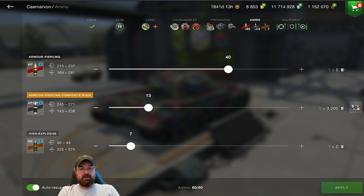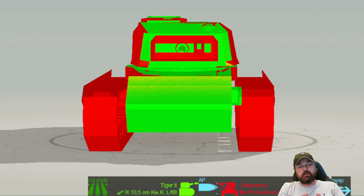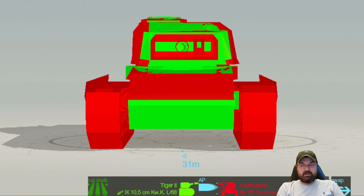Ammo loadout is 40 AP, 13 APCR, and 7 HE — I generally find I don't need that much APCR in this tank. The biggest issue people struggle with is clearly the armor. Looking at the armor against a Tiger II — a tank it will face quite often — frontally you're getting around 231mm effective if you're up close, and the Tiger will bounce off that. However, the lower plate is very exposed.